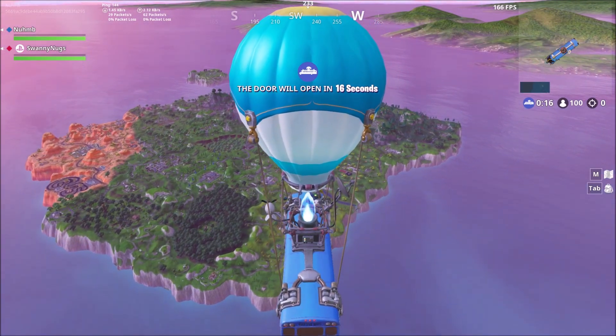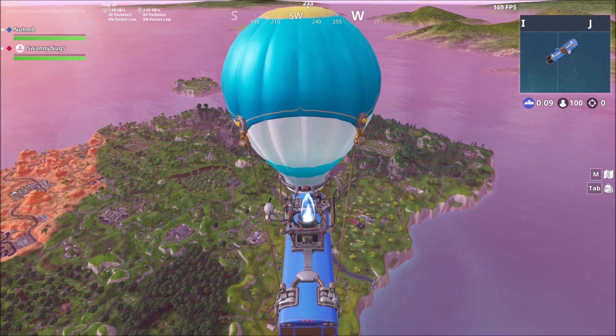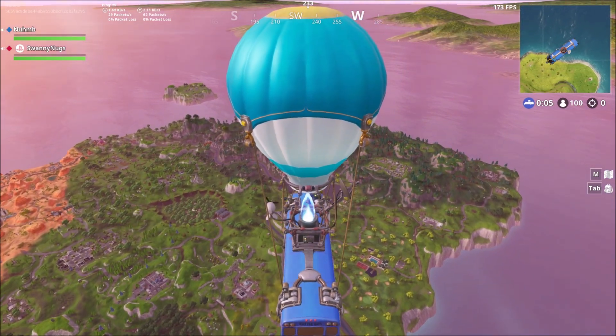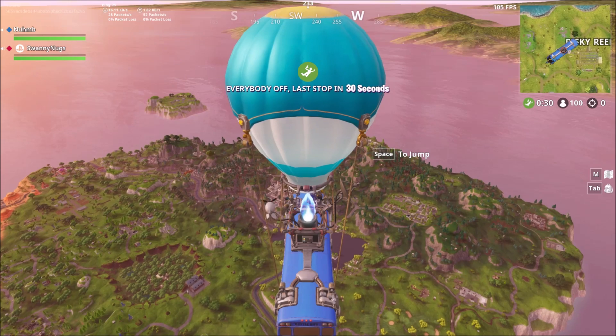If you did purchase Fortnite back then, you would also get an exclusive Husk banner to drop on your enemies in Paragon as well. Sadly, you can't get any of these anymore — hopefully they'll bring it back.